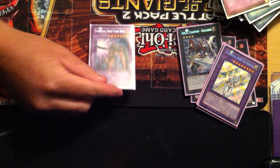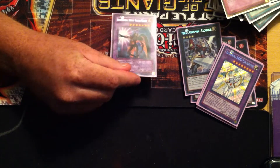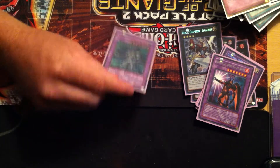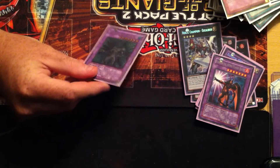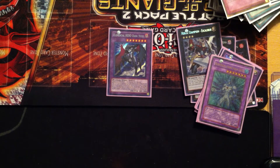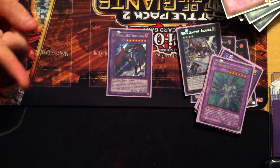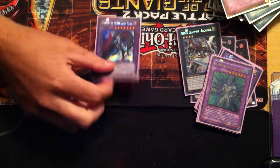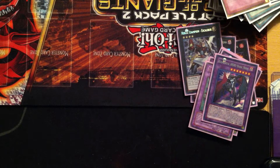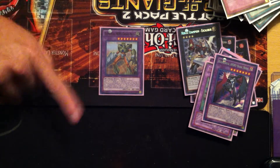On to the Neos fusions — one Flare Neos: he's good, he gets the 400 attack boost for each spell or trap on the field. One Aqua Neos — discard fodder lets you shoot a card out of your opponent's hand. Dark Neos — I like this card a lot, especially with Spirit Reapers and Big Eye creeping around. He basically negates the effect of a monster as long as this card is face up on the field, so you can stop Spirit Reapers and stop Big Eye from stealing your monsters. Grand Neos — he's an amazing card, bounces a monster on the field, allowing for some big pushes into life points.